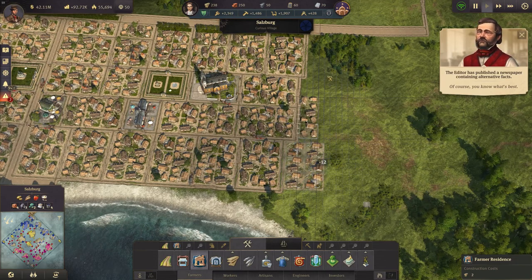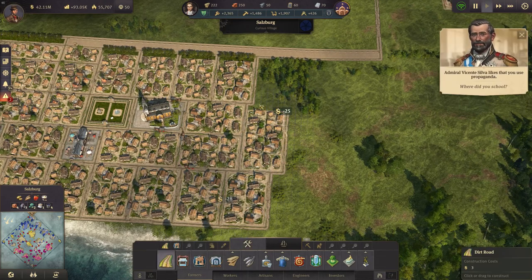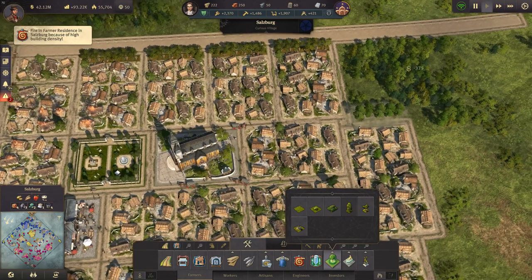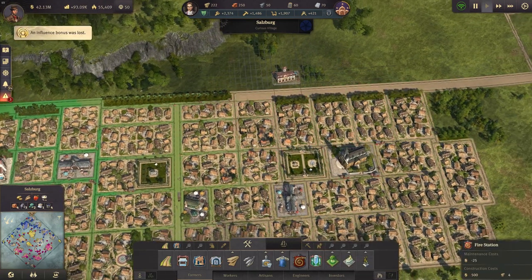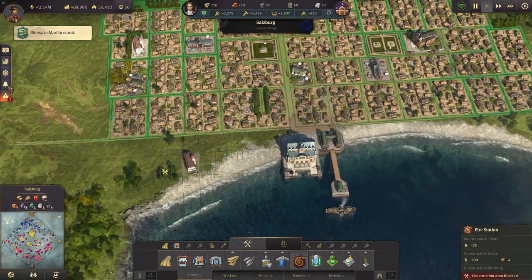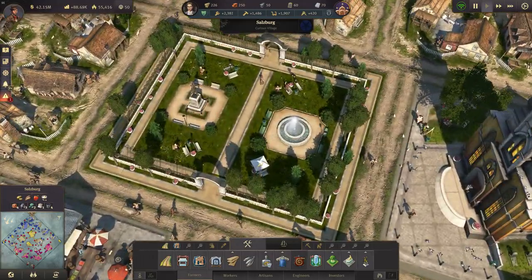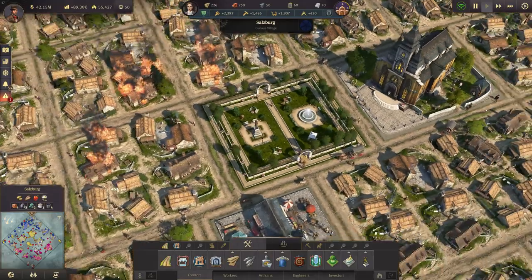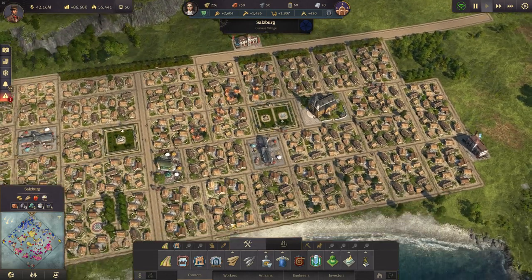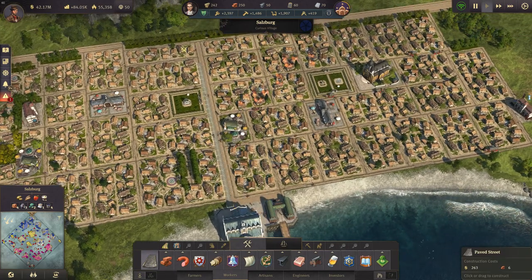I think we can still have some more houses here. Oh, in Salzburg there's a fire right here - let's have a fire station, and one over here. Yeah, that should be enough. Perhaps I should have more parks like this in Sleepy Hollow too, and let's have brick roads here since I have enough bricks anyway.